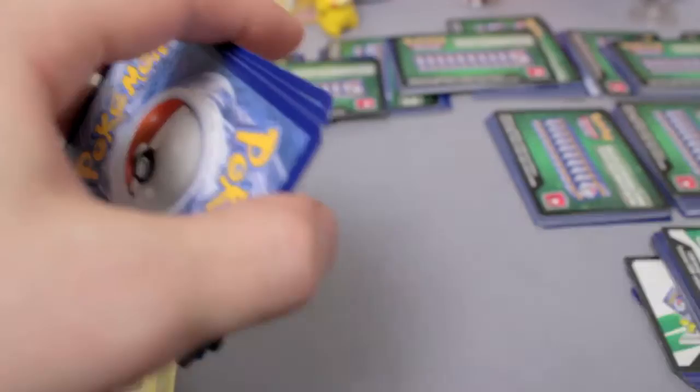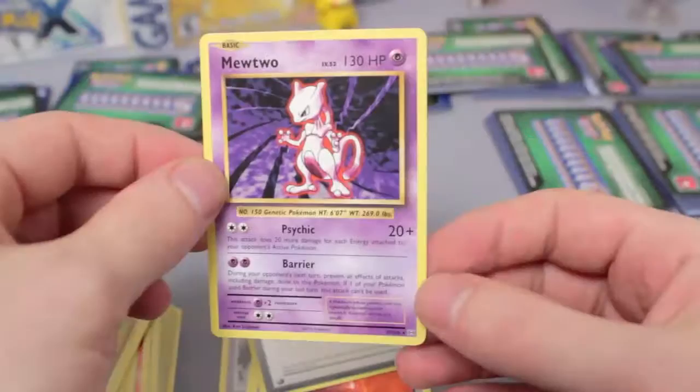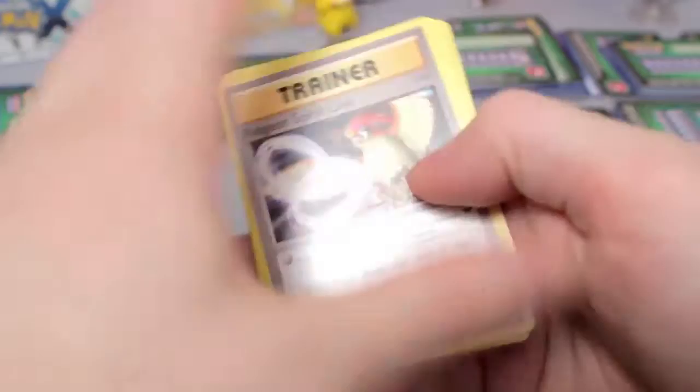Next pack: Professor Oak's Hint, Double Colorless Energy — woohoo — Super Potion, Reverse Switch, and Mewtwo. Nice. There won't be any EXs in any of these green code packs, but we could still get Breaks, so that is something to keep an eye out for. Pidgeot Spirit Link, Metapod.